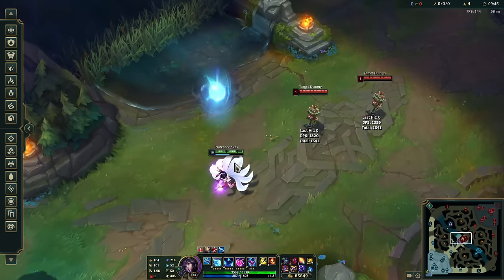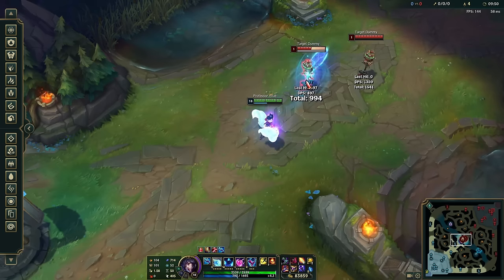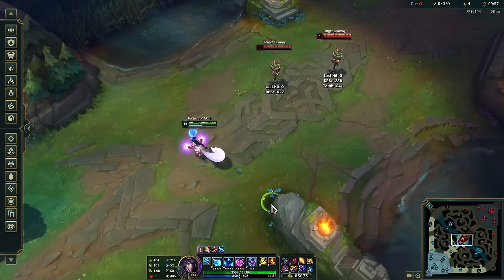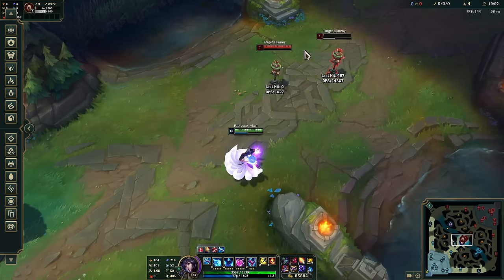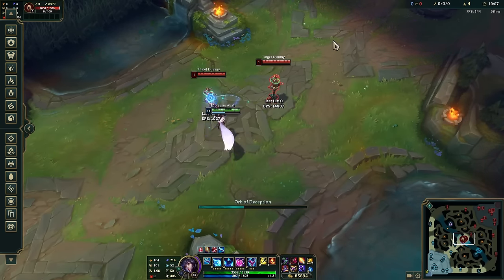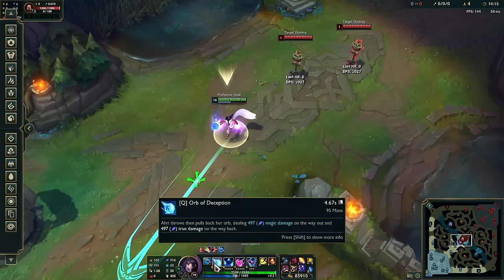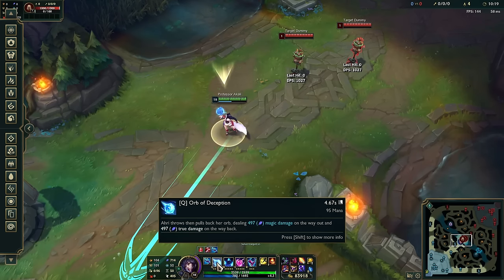You throw it out and it comes back to you. It has two damage instances — magic on the way out, true damage on the way in, same amount of damage. What you want to do is try to max-range it in lane. That way it's really hard for them to dodge your Q. If you're close to the enemy champion, they can easily run left or right to dodge it. Your Q is wave clear, poke, and good damage.